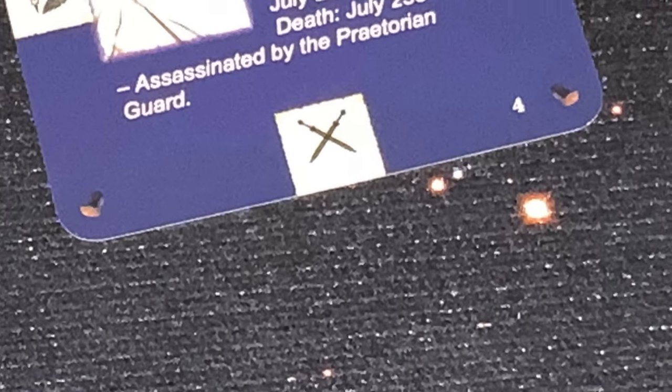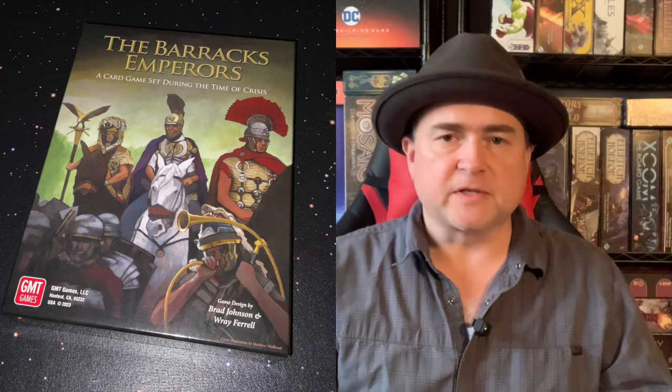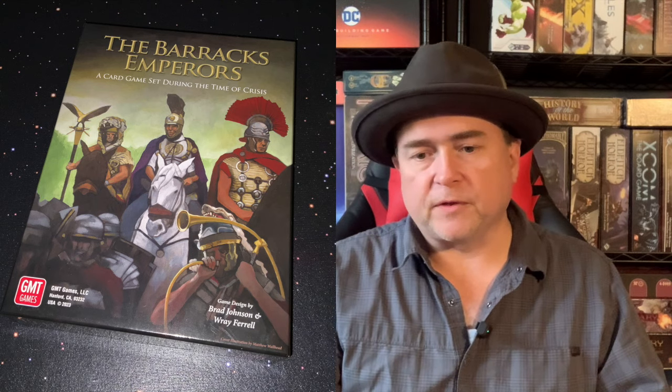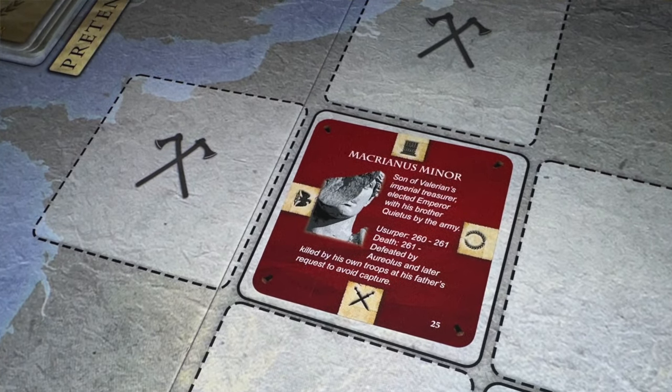These emperors have, in each cardinal direction around them, a symbol. That symbol denotes the player sitting there—it's the symbol associated with them, and tells them where they can play their cards. There's also a number of barbarian cards; some are set aside and some are mixed into the deck. Barbarians can only ever be played to the axe symbol side of the board, along the periphery.